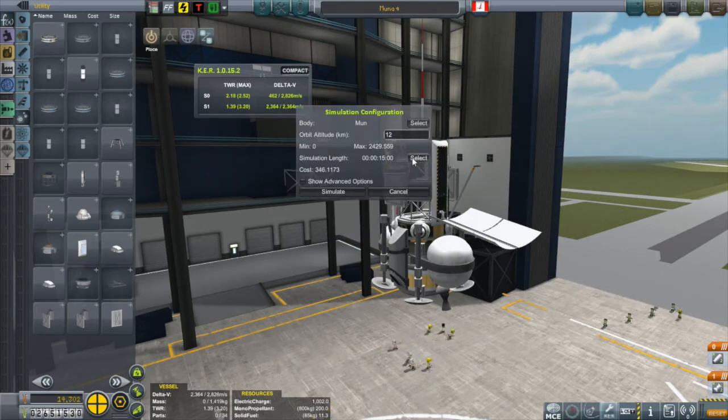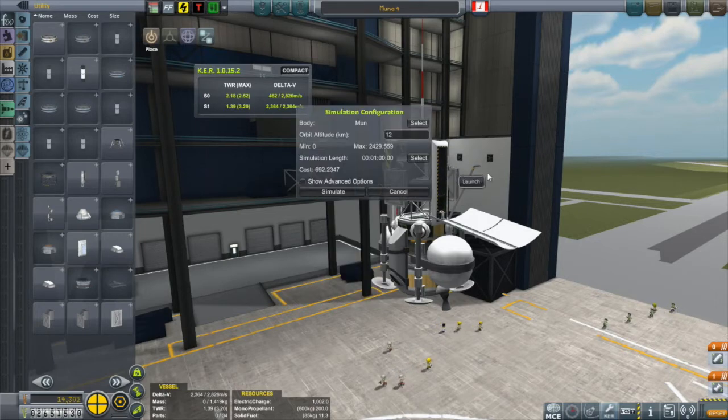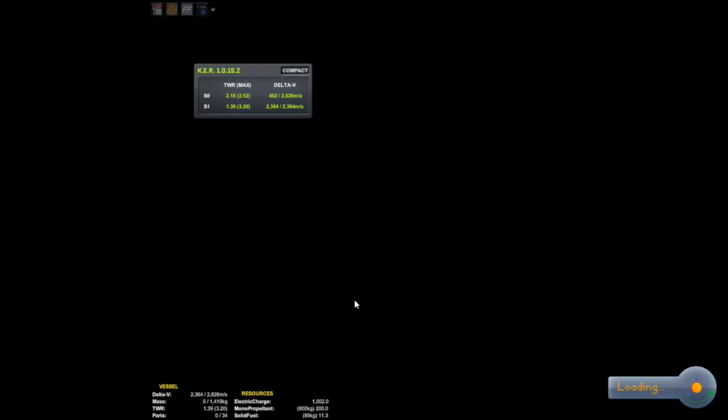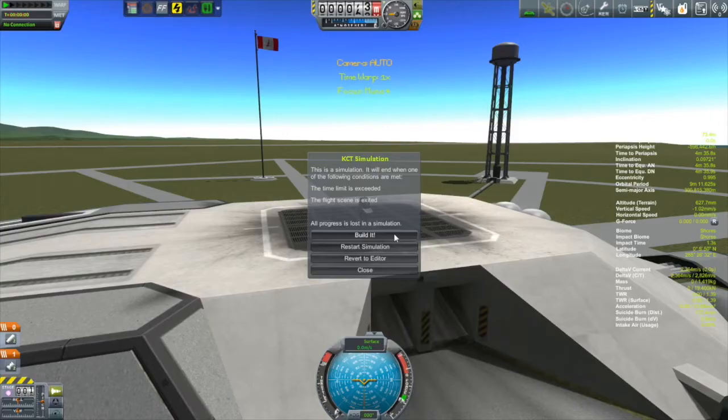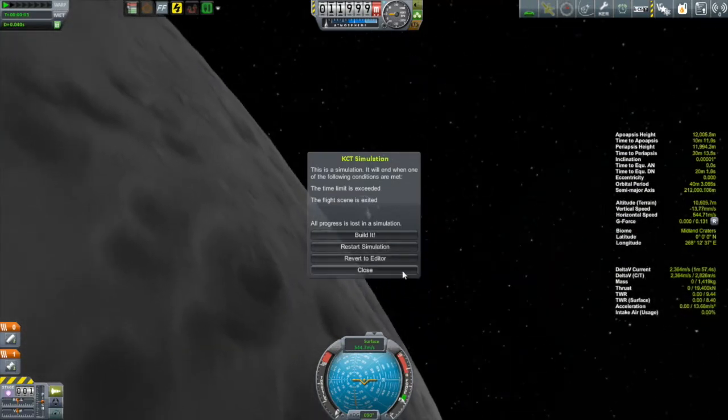So what I'm doing here is I'm selecting the moon as my body to orbit. I select an altitude for my orbit, and then I want to increase the time of this simulation from the default 15 minutes up to an hour, because I figure I'll give myself an hour to see if I can land this thing. And what this thing is, is a very simple little lander with the idea of picking up a surface temperature scan mission. But what I want to do is I want to test the ability of this thing to land in a very specific location.